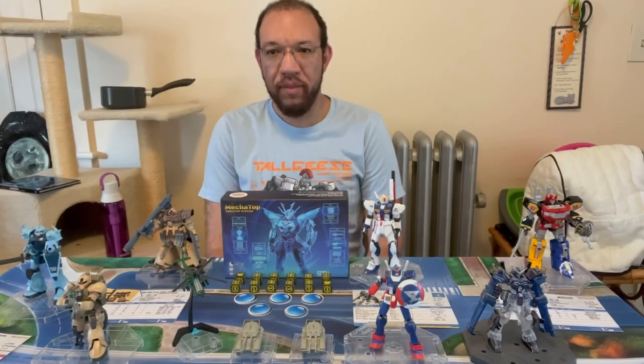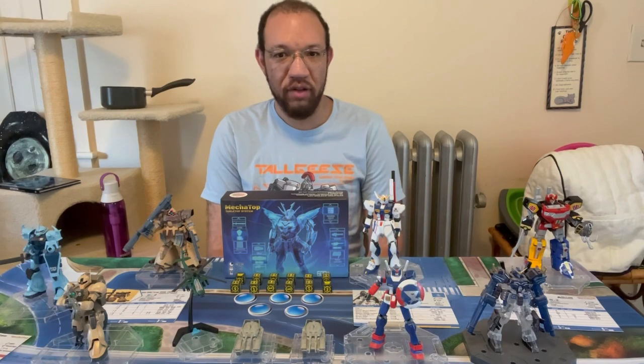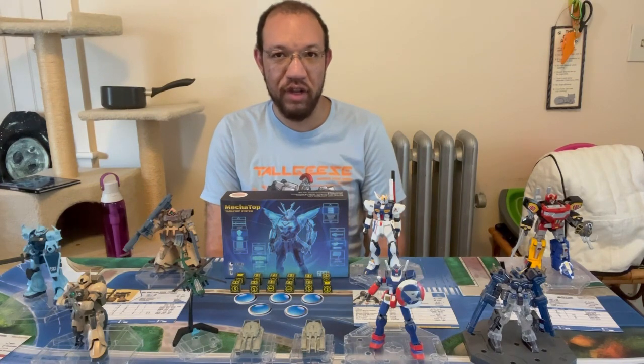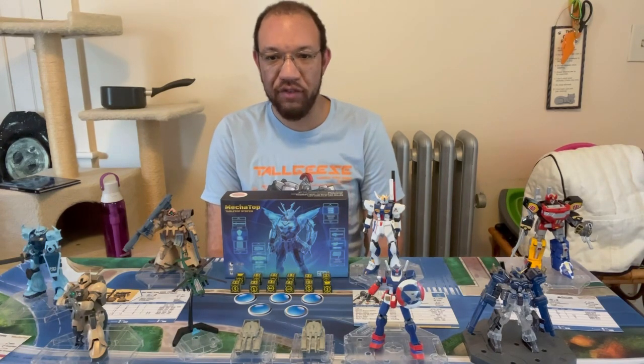There are three core pilot classes, each with passive and active abilities that can drastically impact the flow of battle: leaders, builders, and nuclear progenies. More pilot classes are included in the first campaign book. Each pilot card displays the name, rank, and alias of the pilot, along with their class, special abilities, and stun damage counter.